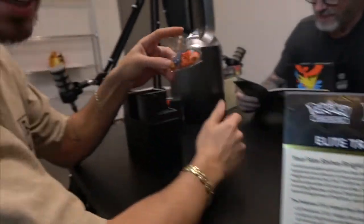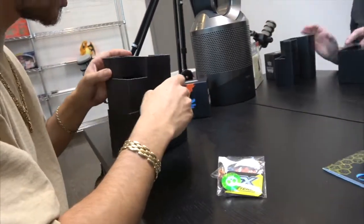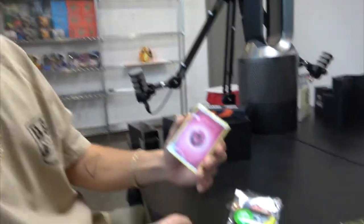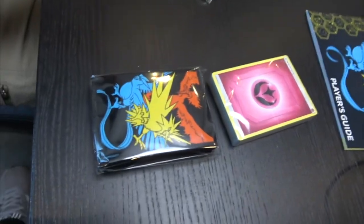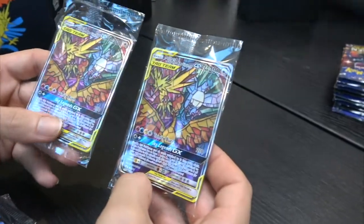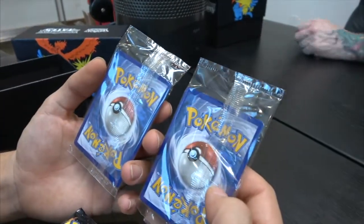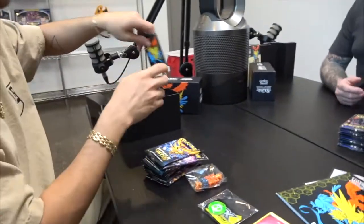We got some dice — I'm excited — and damage counters. What year is this box? 2019. We got energies — we don't need those. We got some sleeves, not gonna open these. And of course we got some booster packs. Here's that, and we have two code cards. Look at that — we got the Tag Team GX: Moltres, Articuno, and Zapdos. Centering looks pretty good on both. Great centering — I'd sleeve both of these. Okay, I'll put them to the side, and we'll put everything else back.